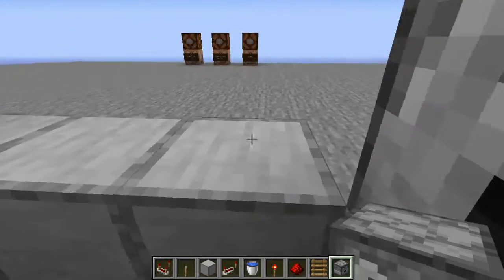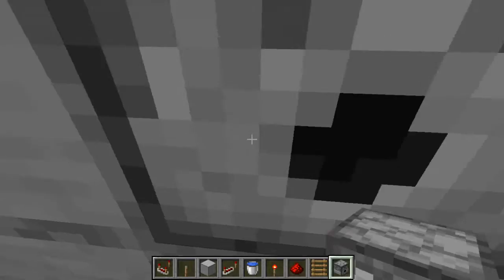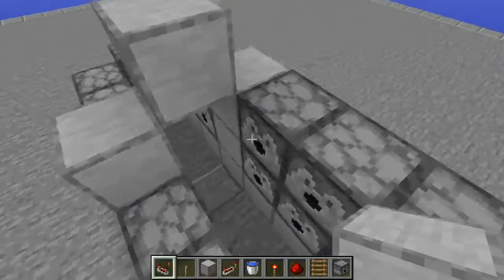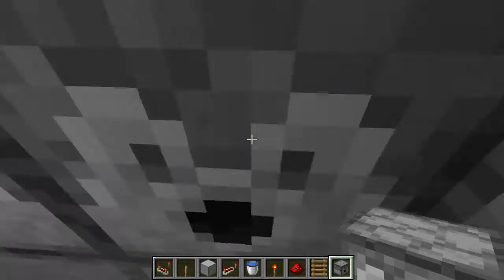These dispensers are already pre-filled, full of TNT. You want to have the blocks arch over like that — I probably should have done that first, but oh well. Then you want to keep placing dispensers like this.